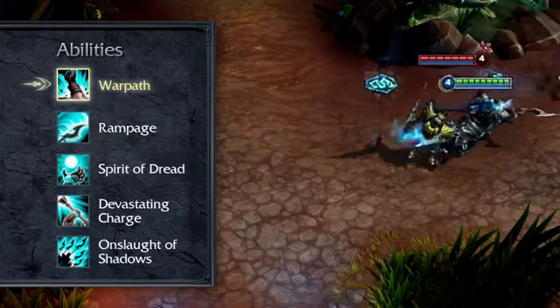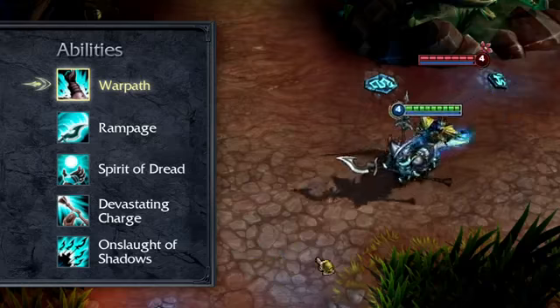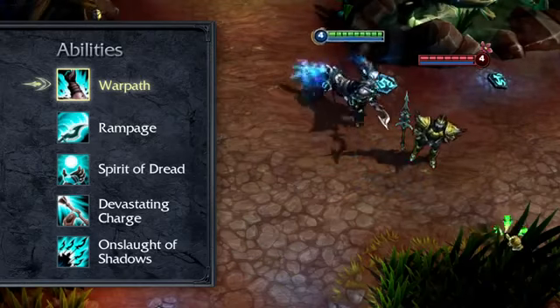Hecarim's passive is Warpath. Hecarim ignores unit collision and gains a percentage of his bonus movement speed as bonus damage.